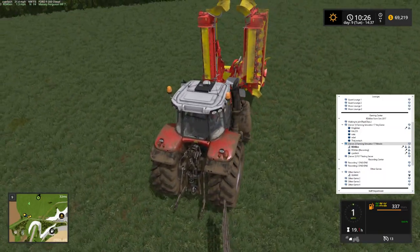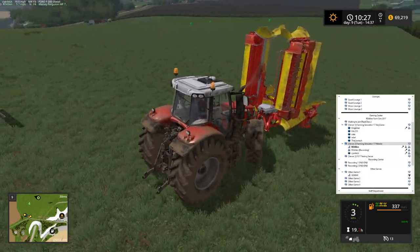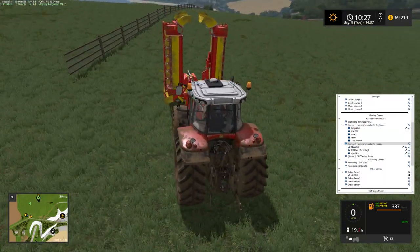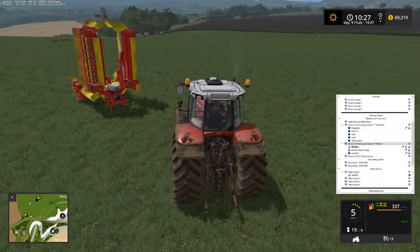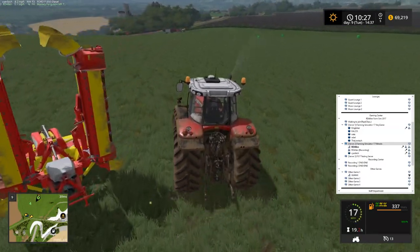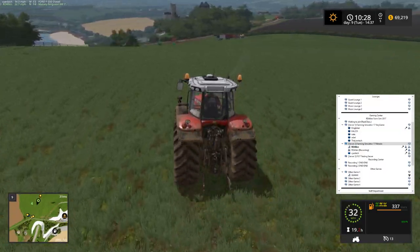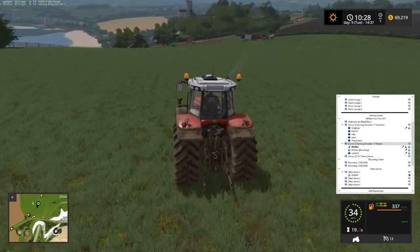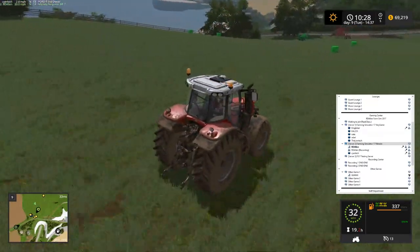Bull here on the multiplayer server cleared these trees out. We're going to need some weight on the back of this tractor. I know the guys on the multiplayer server have been using the wind rower — not very realistic, but we need some weight so we'll grab that. Bull cleared out the trees there and now you can actually get to that little section up there. There's like an invisible wall, but three of those would be a heck of a grass field.